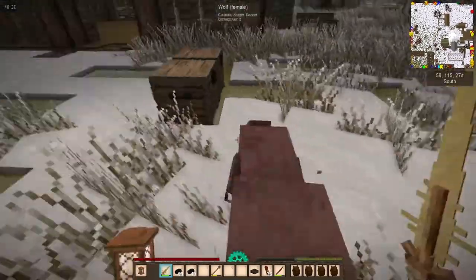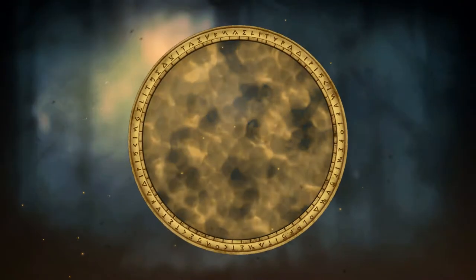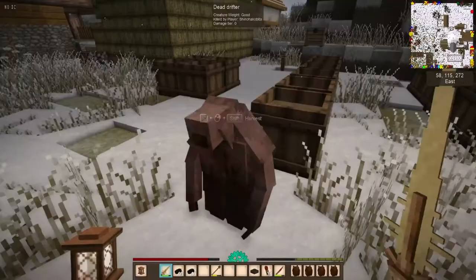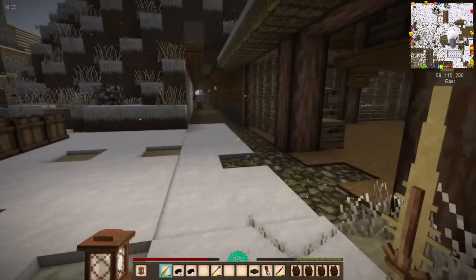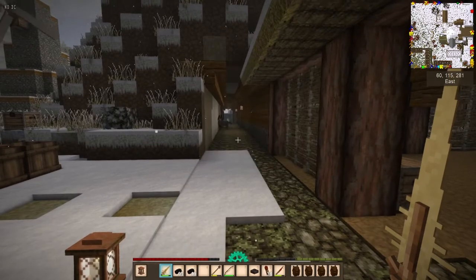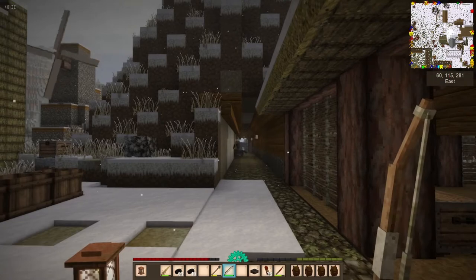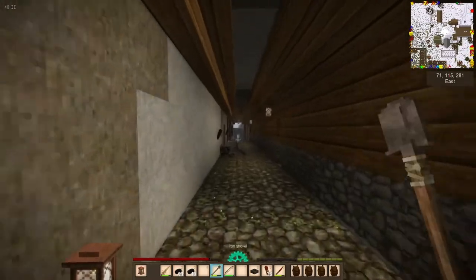Hey, welcome back everybody at Shino. We've got a wolf in our base and a bad guy. What a morning. And he's running towards us. So welcome back. This is episode 44 of our Let's Play series. Do I have my bow? I do. Too far. There he goes. That was a fun surprise.